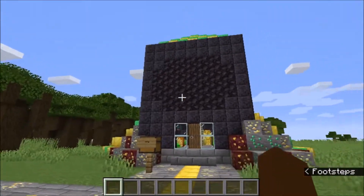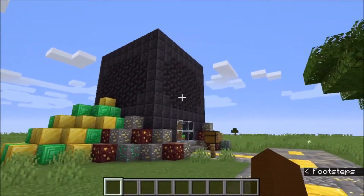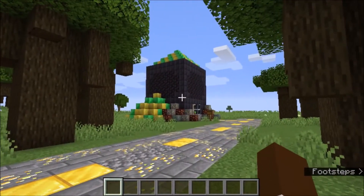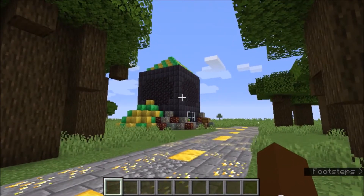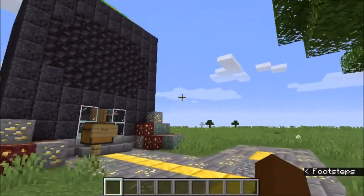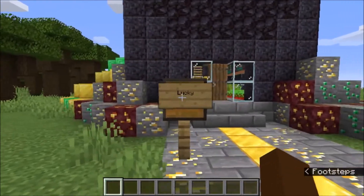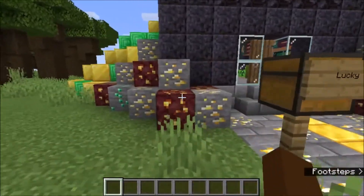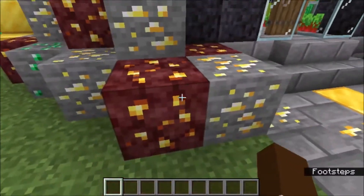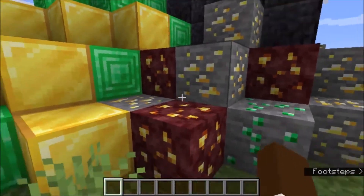The closest thing I could find to a pot was actually a cauldron — basically a cauldron of emerald and gold. Before we go inside, we're gonna take a look outside first. So, Lucky. There's another gold — overworld gold — and of course, emeralds. These are the ores.